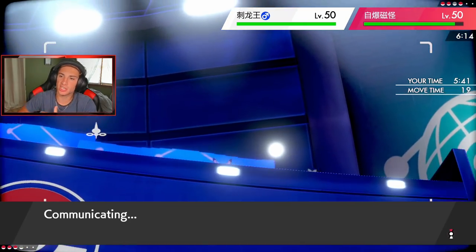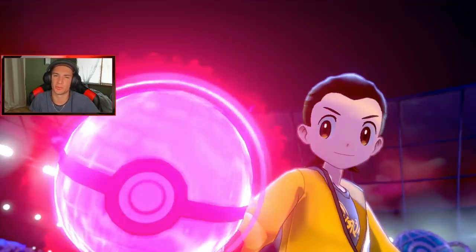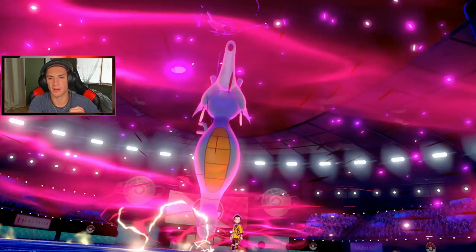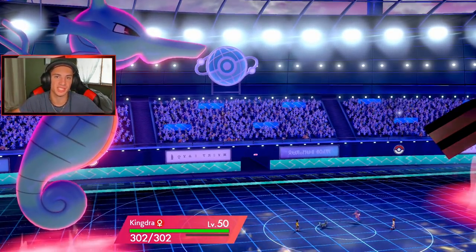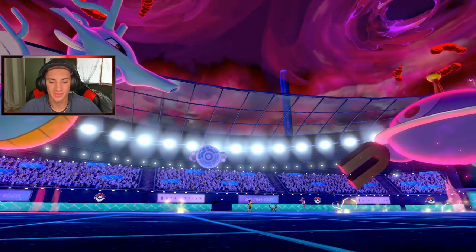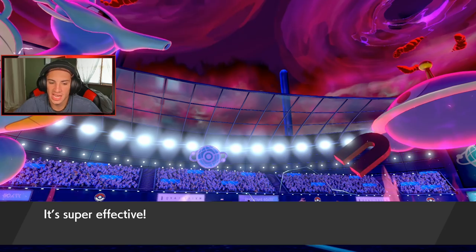Magnezone is gonna be minus-three, so I really do not have to worry. Here goes my Dynamax — gonna take out this Kingdra unless it protects. It does have Protect on it — you little biscuit! That's why Protect is so good. Max Wormwood comes out — not a KO but still solid. Snarl coming out here, basically taking out Magnezone's special attack. It's good to know we outspeed too.